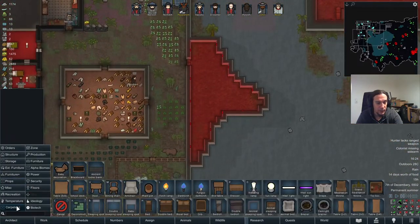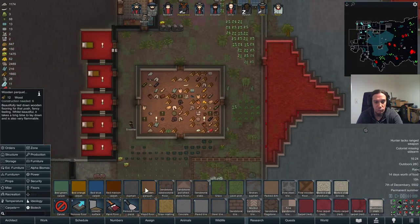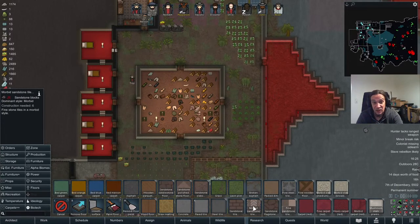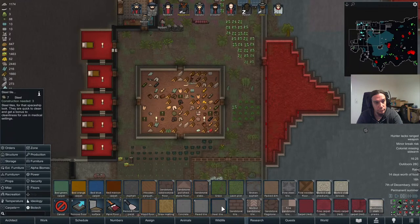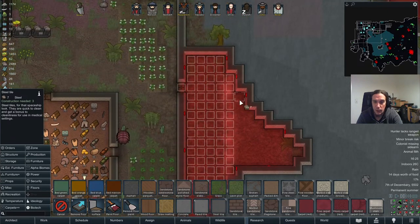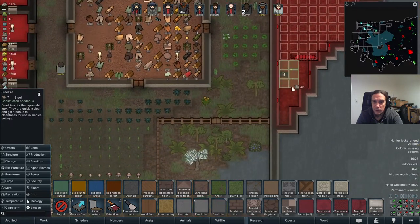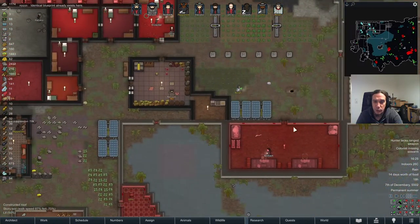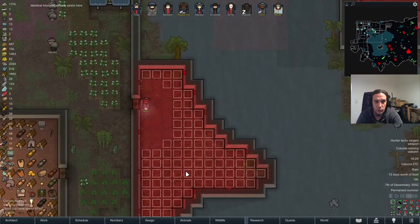Let's get back into the flooring. Asphalt — let's use those steel tiles. I've got so much steel in this colony and I know I'll regret having set that at some point, because there's no such thing as too much steel. But I do want to rock some sterile tiles for that room, so I'm not going to go for that.